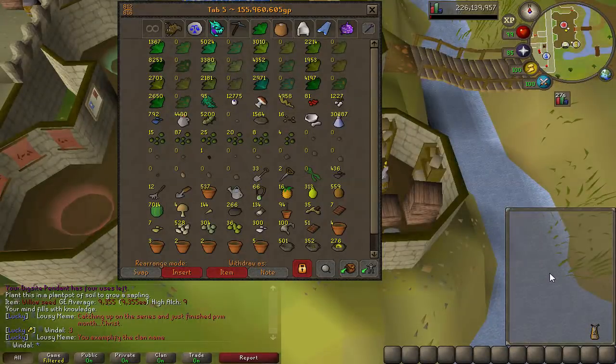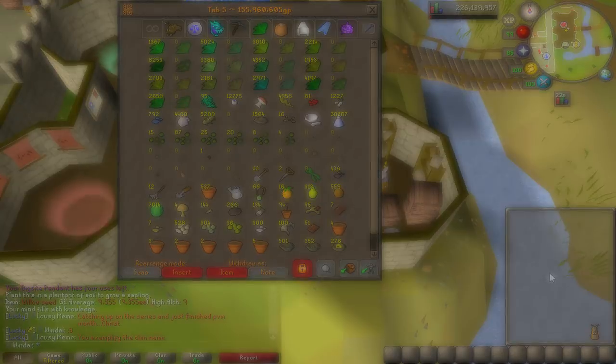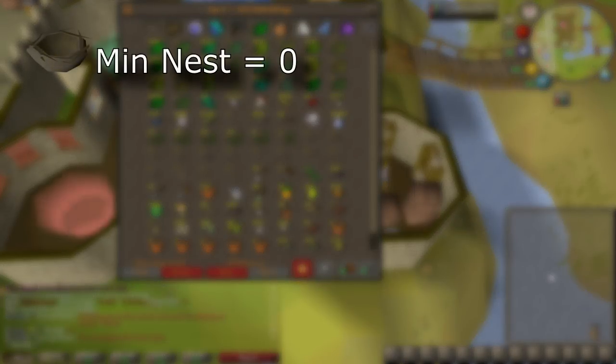Also a few little things I noted down during these 100 birdhouse runs: the minimum nests you can receive from redwood birdhouses is zero. It seemed incredibly rare, I'm talking 1% maybe. Pretty sure I only had it happen to me around 4 times out of the 400 houses, but you can end up getting nothing.